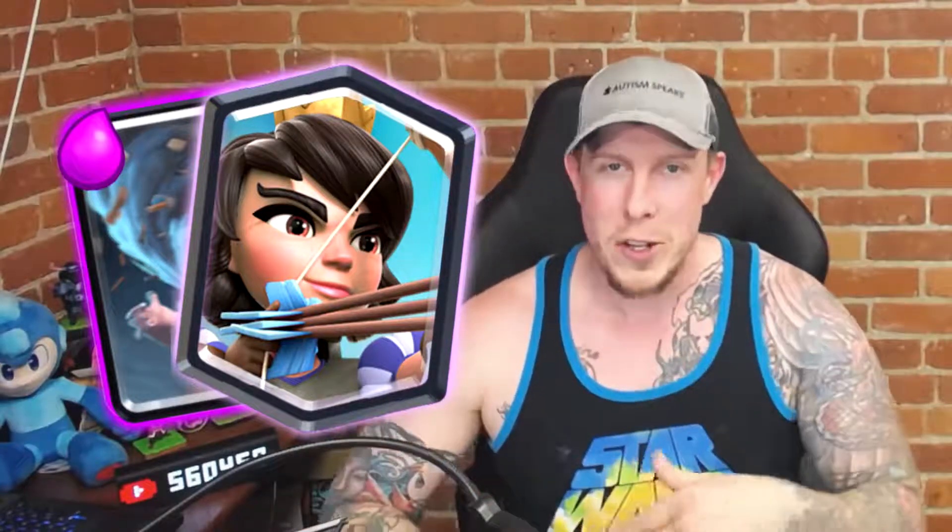Quick interruption — this is Ash from the future after recording. I think I should have made this a top 10 list, because two cards that definitely deserve to be on it are Tornado and Princess. No card's placement is really as valuable as Tornado's, and the same goes for Princess — when do you play her at the bridge versus behind the tower? So Tornado and Princess should be injected here to make it a true top 10 list. Enjoy the rest of the cards. The next one is another big rule-breaker: the Miner.